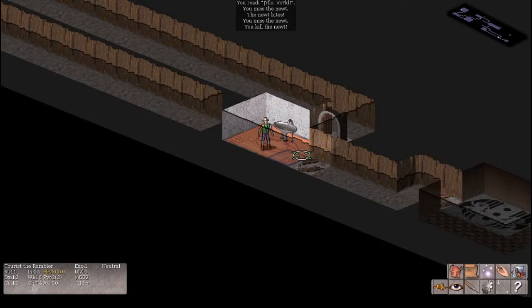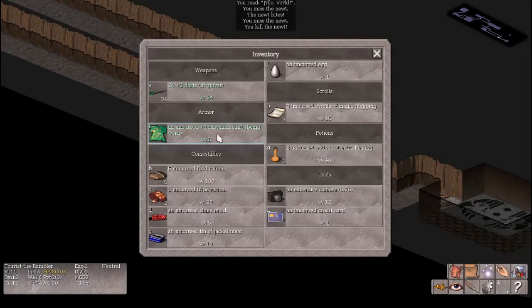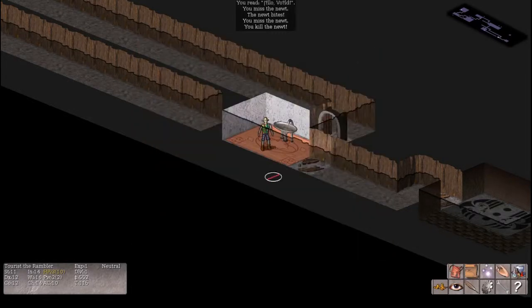You start with potions of extra healing, food, and some magic maps. You can enchant the Hawaiian t-shirt up to plus five and combine it with plus five body armor for even more AC. That's going to conclude our overview of the character classes in Vulture for NetHack.